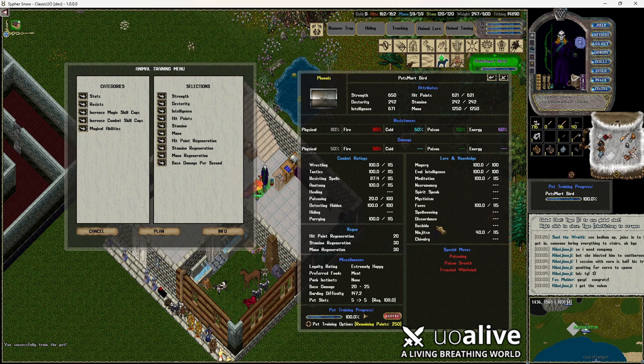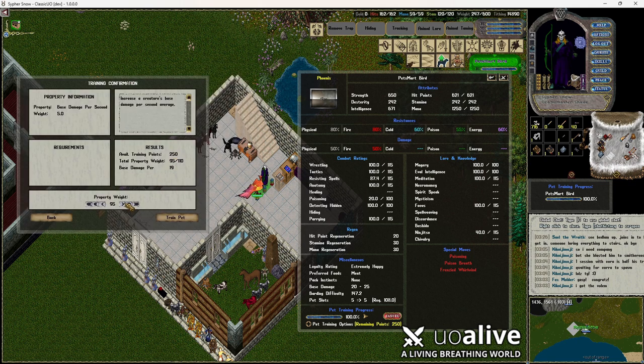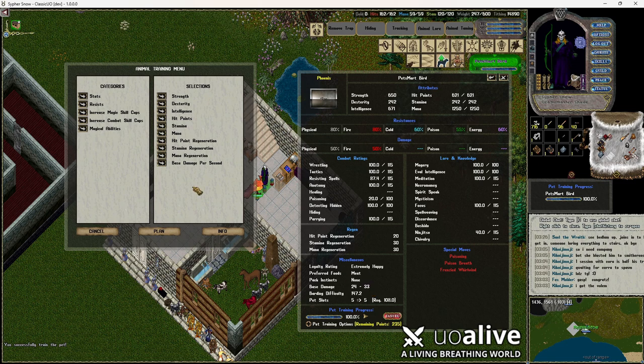You definitely want your pet to last as long as it can in battle. All of these skills will raise fairly quickly with using your pet. But this is how I would have built this pet out. I've got 250 points left if I ever want to max it out to 120s. I didn't check base damage — if there's anything more we can do. As you can see, last level we couldn't do anything, but now we can raise it up, so now we're going to have 235 points remaining.